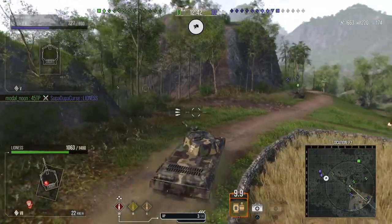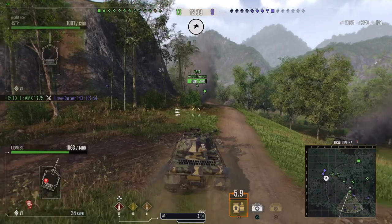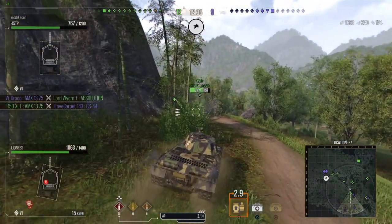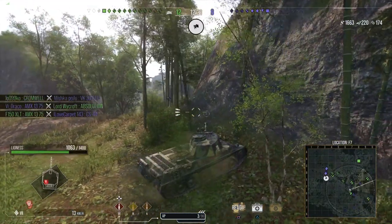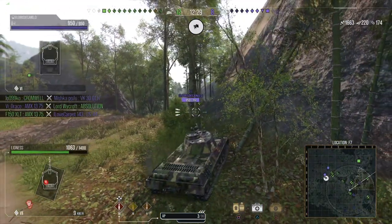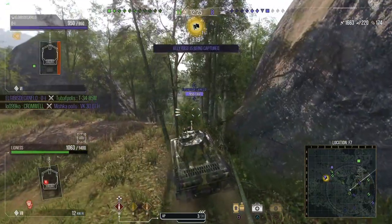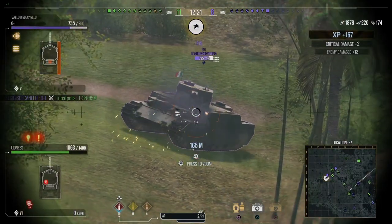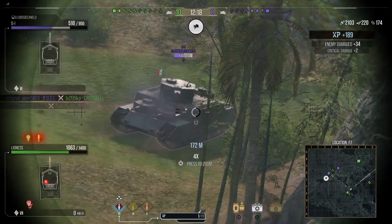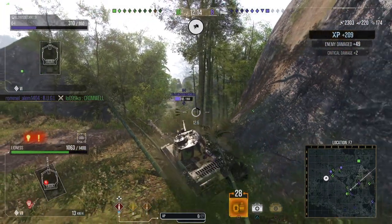Let's talk about the gun. This is a three-shot autoloader that does 220 damage per shot. Its intra-clip reload is 2.5 seconds, so that means you can do 660 damage in 5 seconds. It's not the greatest burst damage, but that's pretty good for a Tier 7 Heavy tank. There's not many tanks that can do 660 damage as fast as this one can.